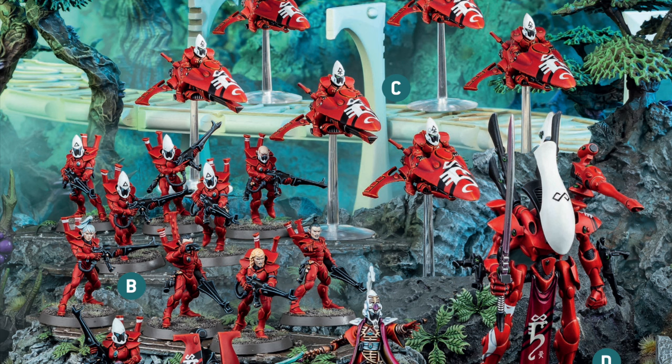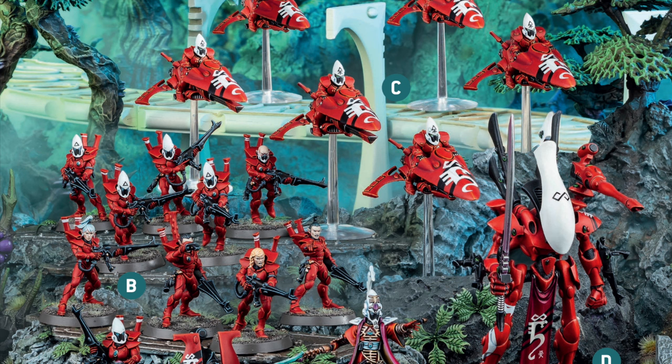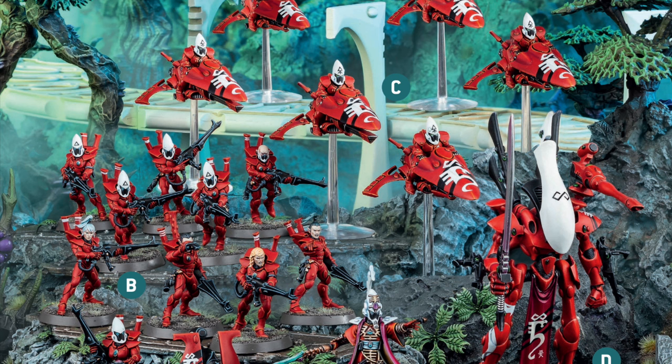Secondary objectives are much simpler in Combat Patrol play. In normal 40k you can score up to 100 victory points — 10 for a painted army, up to 50 for primary objectives, and up to 40 for secondary objectives. Secondary objectives can involve eliminating particular unit types, having models in particular places, or doing actions — where a unit doesn't shoot, charge, or fight, and instead we imagine they're performing a task. Those rules can get pretty tactically complex and are a lot to keep track of.